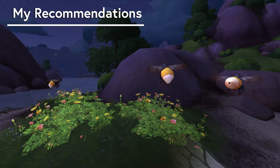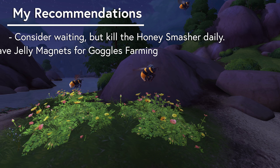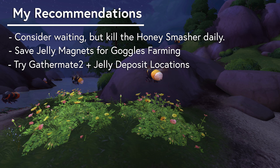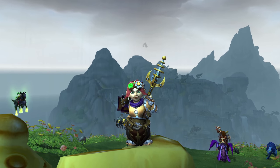So with all that in mind, I have three recommendations. First, if you're not in a big hurry but want the bee mount at some point, just unlock the rep and then kill the Honey Smasher every day. That 500 rep per day will put you in a much better position to start farming whenever you do get around to it — and the other benefit of waiting is potentially less competition for jelly nodes. Second, save any Jelly Magnets you find until after you get the Bee Goggles or until you're in a reliable group with someone who has them. With that buff up, ignore everything but jelly nodes. And third, consider using an addon to track jelly spawns and plan your route — I'm using GatherMate 2 with the Jelly Deposit Locations plugin to mark on my map any spot I've looted a jelly, which makes it easier to plan my route and remember which areas to avoid. And that is the bee content of 8.2.5. Thanks for watching, happy farming, and have a wonderful day. Bye!